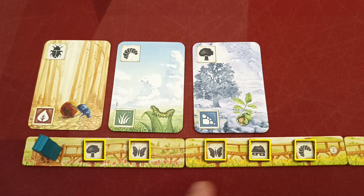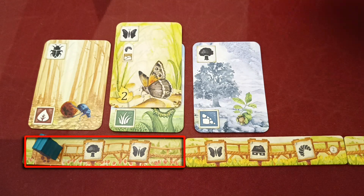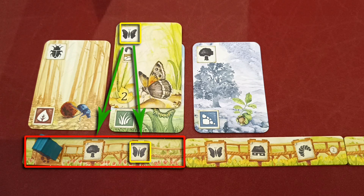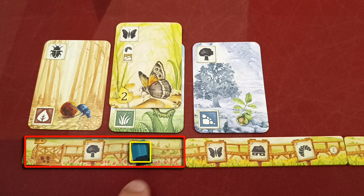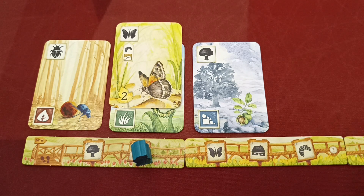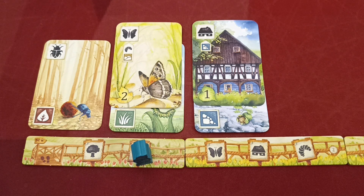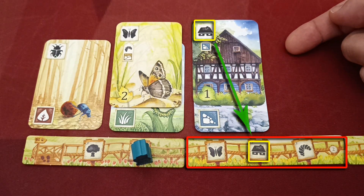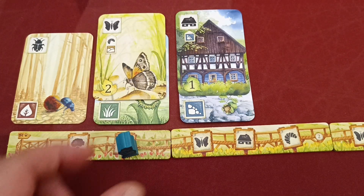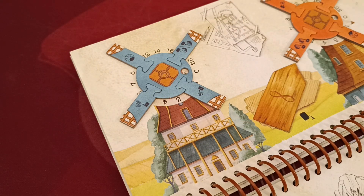Trail tokens depict meadow symbols forming a track for your player marker to move. Whenever you play a card in your meadow it is played in a column above one of your trail tokens. If the symbol on the new played card also appears on that specific trail token, you may move your player token to that exact space. Important: your marker can only be moved to the right, never to the left. Also, if you gain a special action to play two cards, you will move your player marker only once even if both placements would normally allow movement — you choose which placement triggers the move.